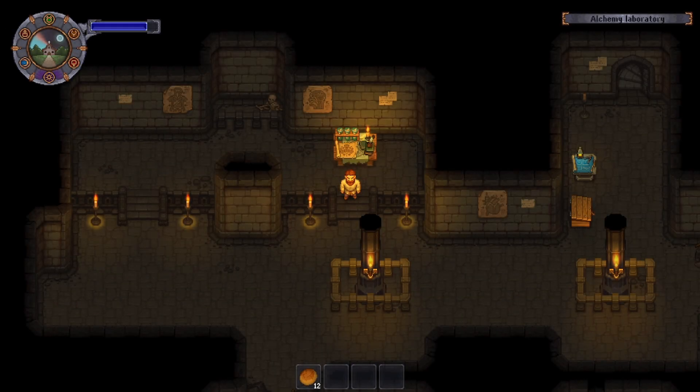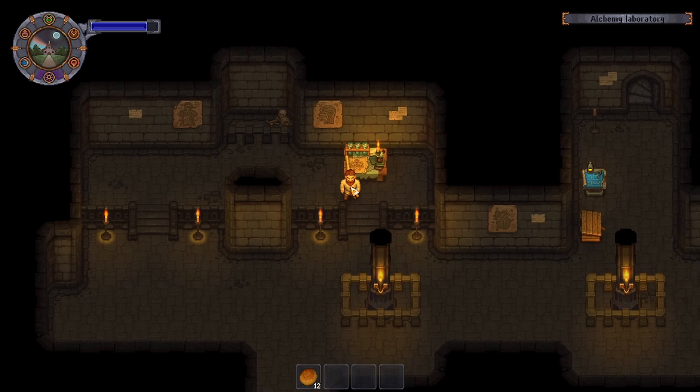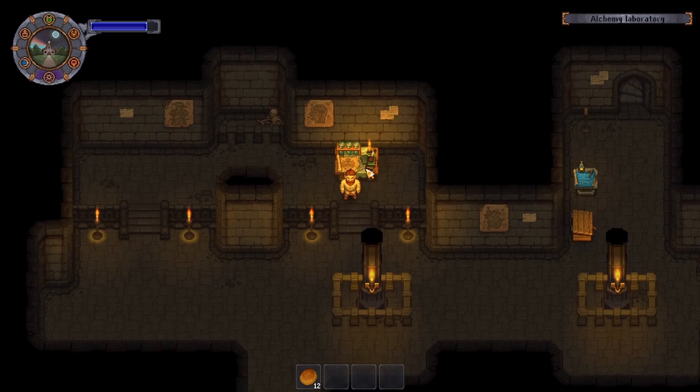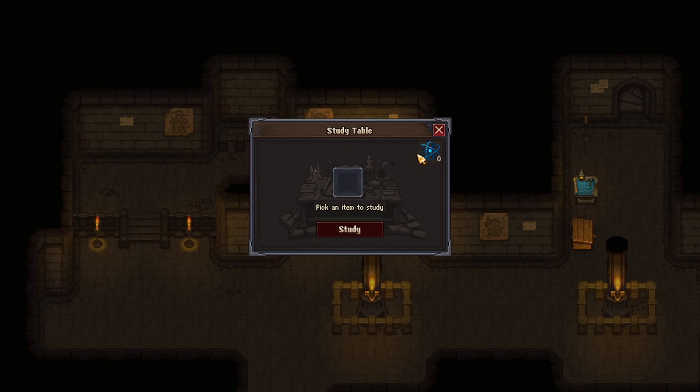Hey, what's going on everybody? My name is Schmeckledorf and welcome back to Graveyard Keeper. Now, last episode we unlocked the church and finally got our graveyard to tip-top — well, positive quality anyway, since it was so far behind. We had our first sermon, a very Jedi sermon. He kind of looks like Obi-Wan a little bit — Clone Wars Obi-Wan. Now we are trying to figure out the study table and we need some science.